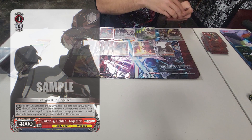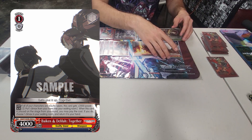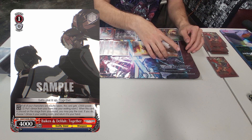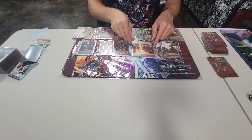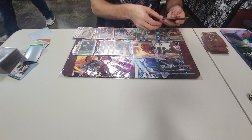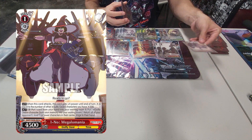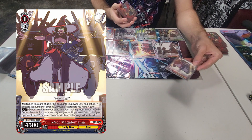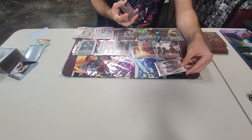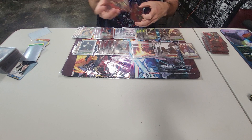We have 2 Baikon and Delilah togethers. Since all your characters are Guilty Gear, they're always 6k. They're on-play Climax Swap. We are running 3 different Climax combos in this deck. Worst case scenario it's a 6k beater that gains power for each of your other characters on attack. Or it can be a massive disruption tool by bouncing your opponent's entire front row to their hand — at the cost of 4 stock, 1 discard, and burning a meter.